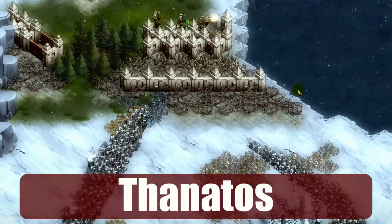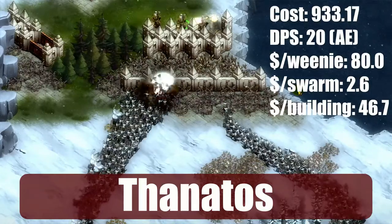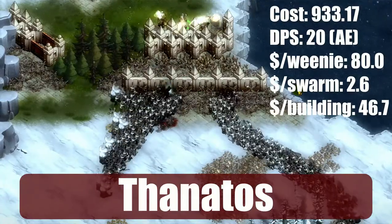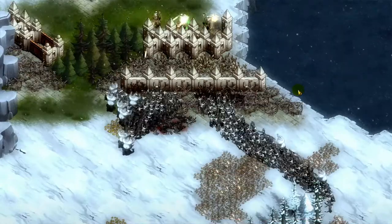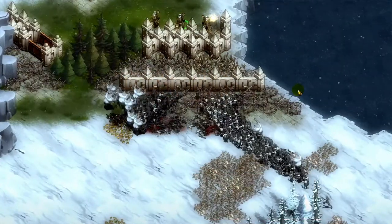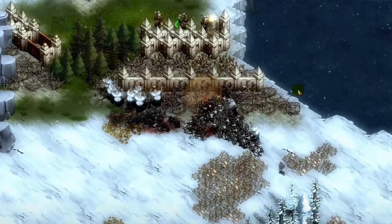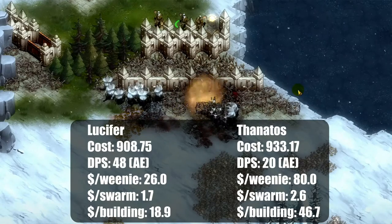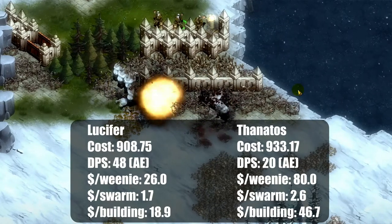Thanatos costs almost exactly the same as a Lucifer; however, their attack is long range. They fire very slowly, which can make a disagreement between the game's firing logic and yours sometimes very frustrating, and they don't kill units as quickly as the Lucifer does. Their advantage is hiding behind walls, which means they're much less likely to get their brains eaten. These two units cost the same but it's up to you and your strategy to decide which to use.